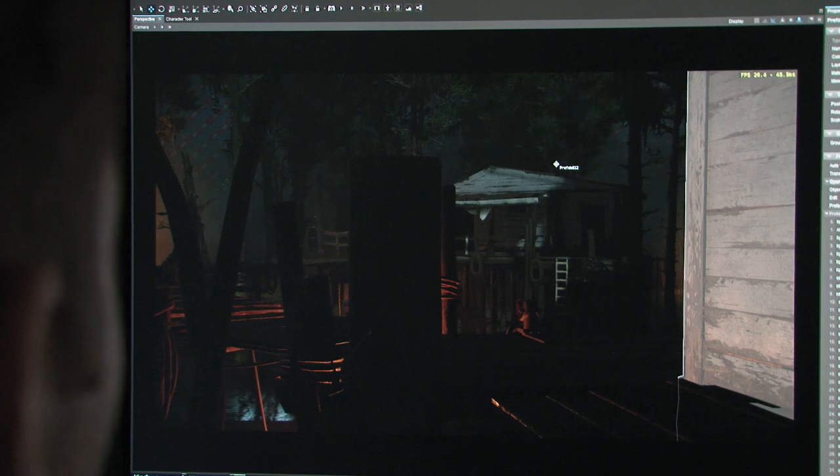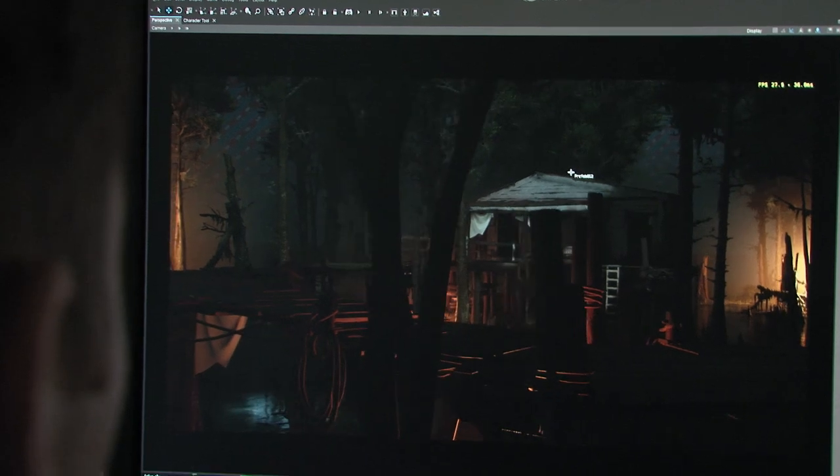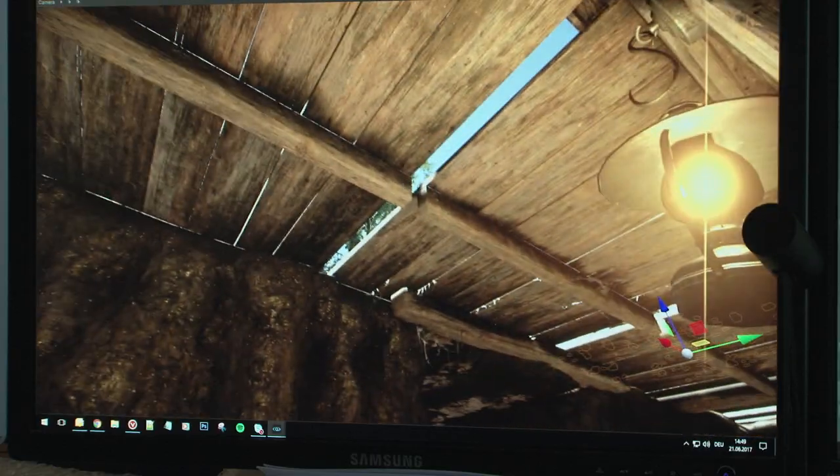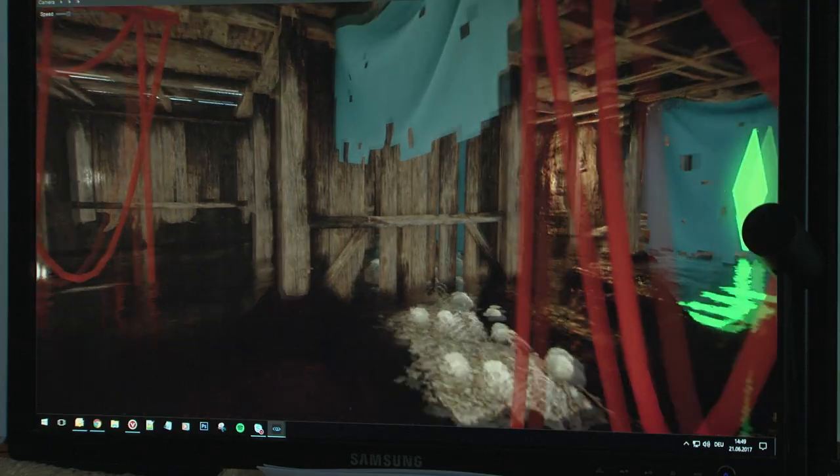We have a lot of situations where we don't want players to immediately see what's around the corner. We want them to slow down and think about what's coming — what AI, what monster is in that building. If you enter a room, we try not to show everything at once so you can't immediately tell if something is in it. So we put cloth, broken furniture, and rubble piles in the corners to create as much mystery as possible.